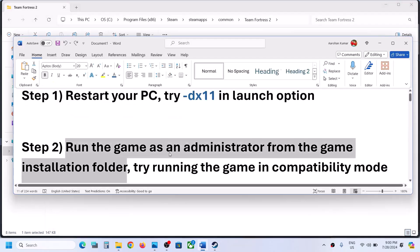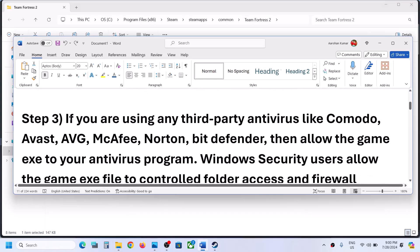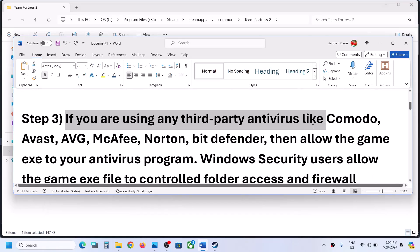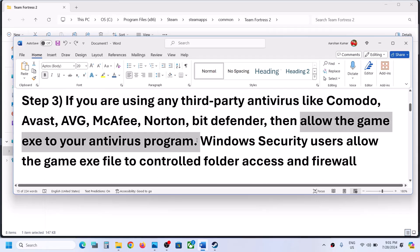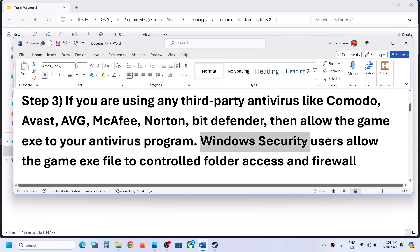Now follow the next step. The next step is: if you are using any third party antivirus like Avast, AVG, Norton, McAfee, Bitdefender — whichever antivirus program you have — allow the game exe file to your antivirus program. Now if you are using Windows Security, then open Windows settings.